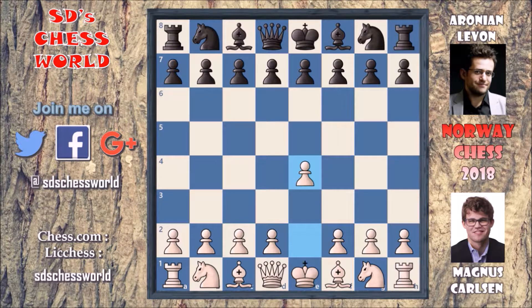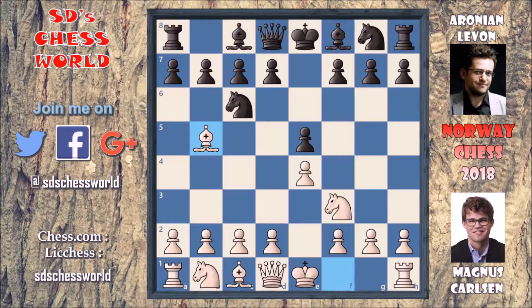Carlsen started with e4, queen pawn opening, and e5 by Levon. Knight to f3 attacking on the pawn, and knight to c6 which is the continuation of the queen pawn opening. After that bishop to b5 was played, which is called the Ruy Lopez opening. Here knight to f6, the Berlin defense, attacking on this pawn over here.